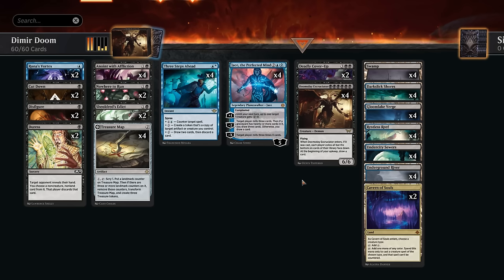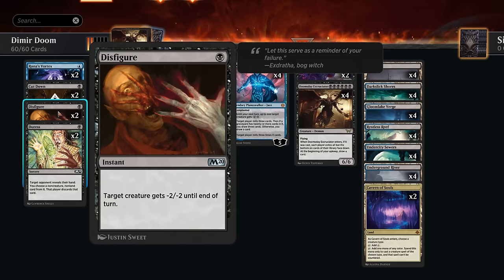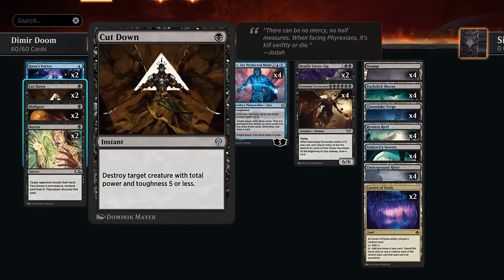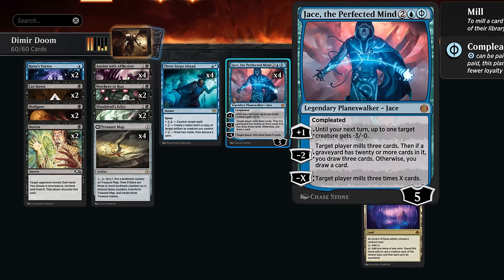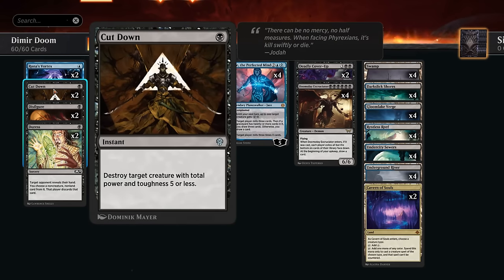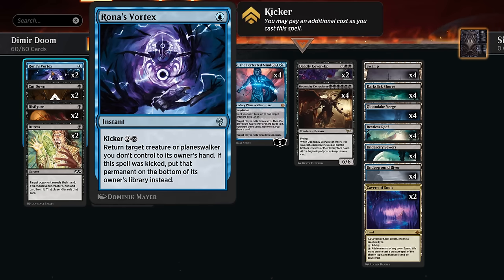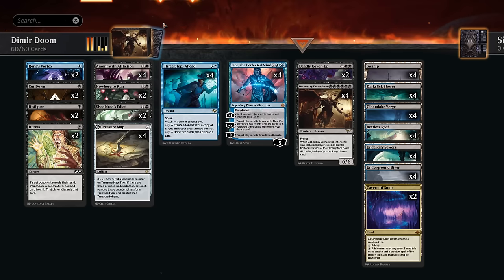At one mana I'm playing two copies of Cut Down as well as two copies of Disfigure, which is sometimes better when facing red aggro since we can decrease power so we don't take damage from Scamp or Hardfire Hero. Cut Down also plays quite well with Jace, since you can shrink an opposing creature down with a plus one so it's now within range of Cut Down. Rona's Vortex as a cheap bounce spell is also pretty good — still effective against red decks that rely on pump spells, and occasionally we can kick it to put a card on the bottom and answer both creatures and planeswalkers.